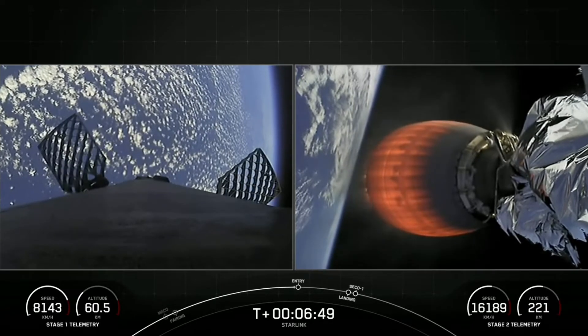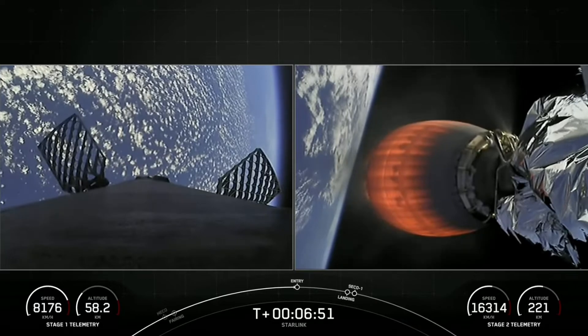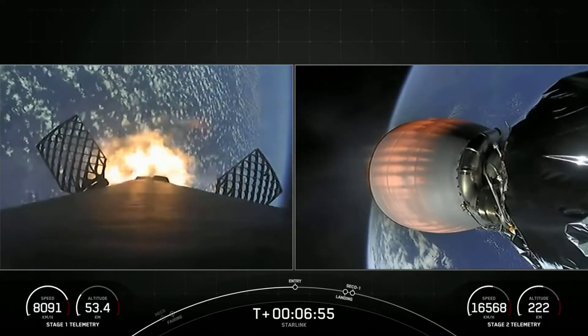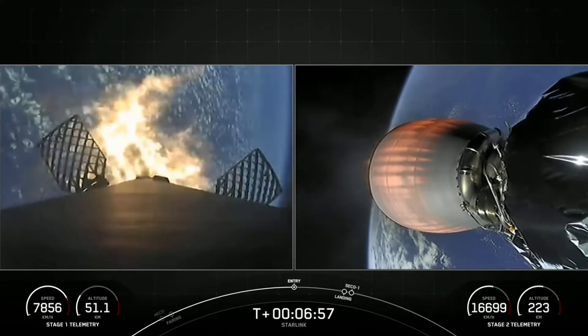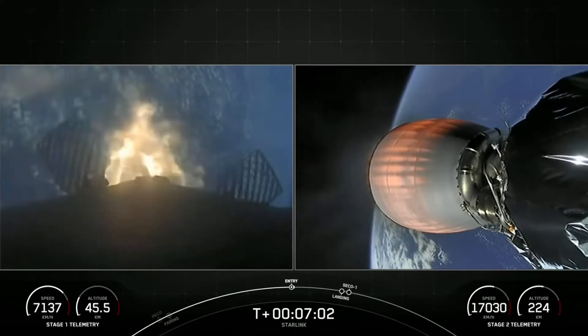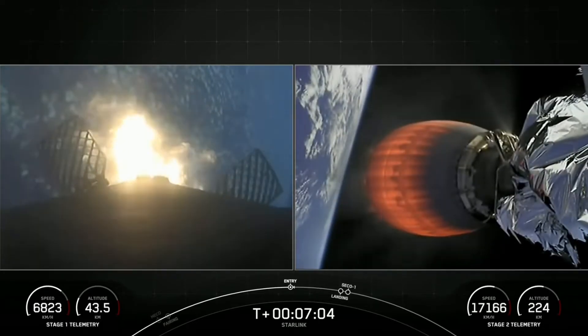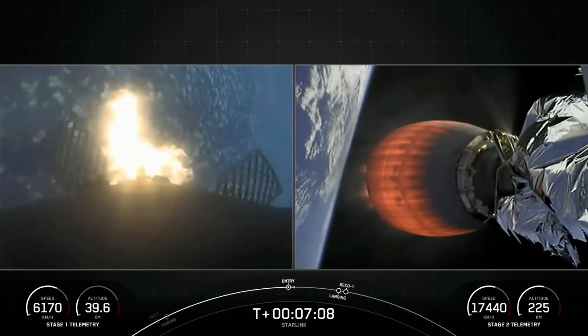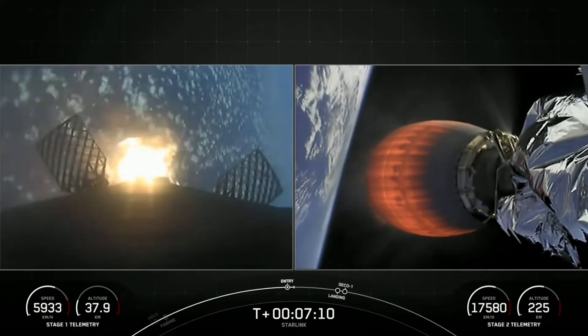Stage one entry burn startup. Stage one FTS is saved. The first stage has ignited three of its Merlin 1D engines to slow down for atmospheric reentry. This burn is pretty quick, just about 20 seconds long. Stage one entry burn shutdown.